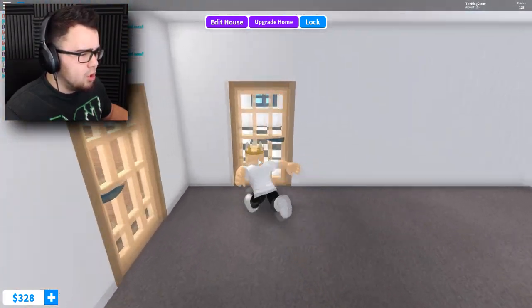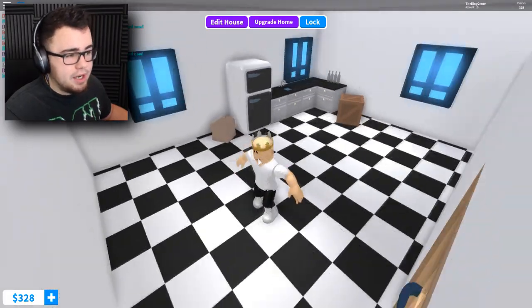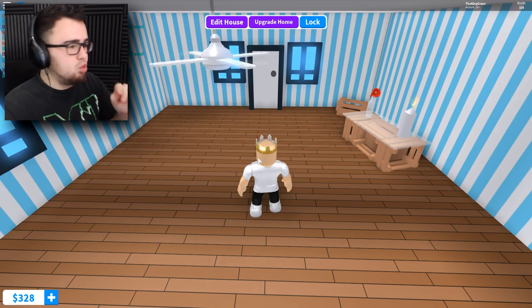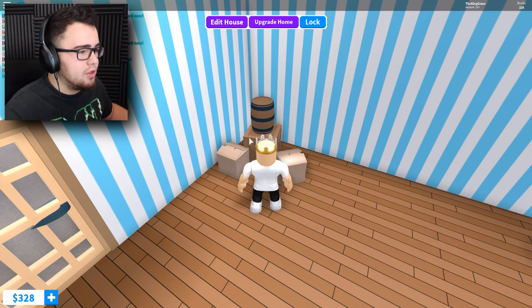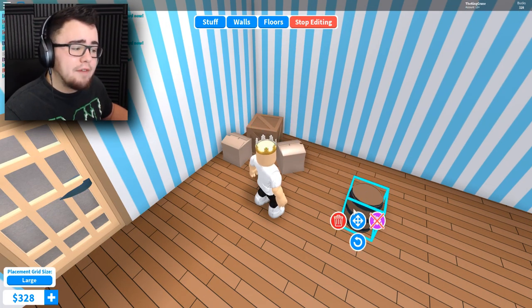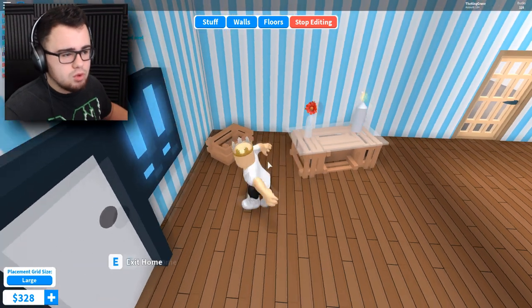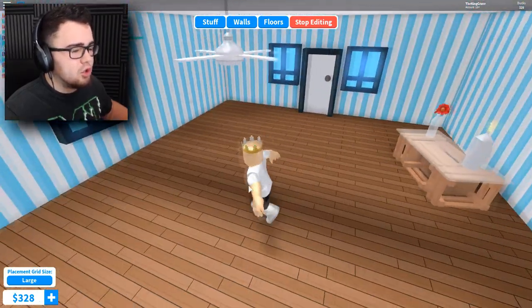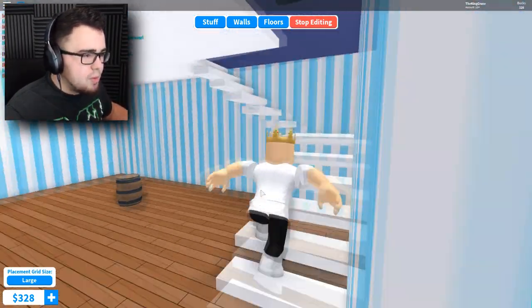I'm walking through doors - everybody ignore that. This might be our living room. This is the kitchen - it's looking decent but it needs a little bit of help. The only issue is we have 328 to redo the entire house. Let's get rid of this crap in the room - we might use that for something. We're gonna destroy this crate. The house already comes with some cool stuff - a nice little table, but we do need a TV and I'm not a fan of the floors.